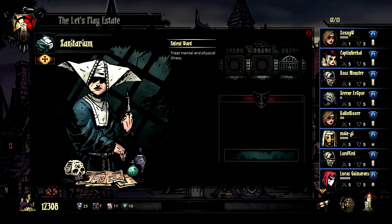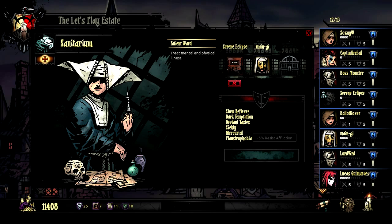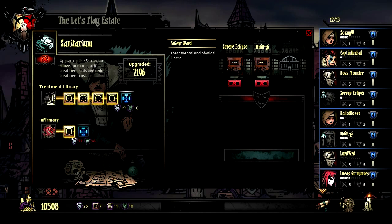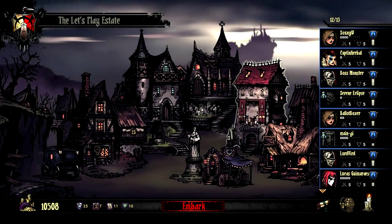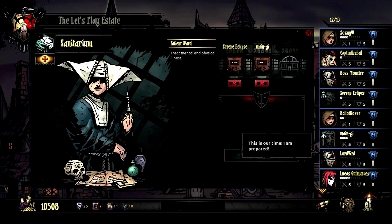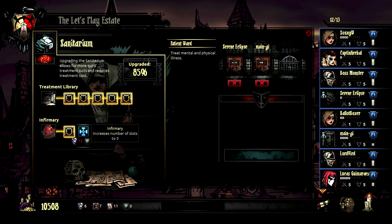Serene Eclipse had zoophilia — let's get rid of that. Main G has sickly mercurial and direct temptation — let's get rid of mercurial, since reduced resistances across the board are bad. Might as well start picking off those negative traits. Could have upgraded to reduce treatment cost — oh well. I did finish the guild and the blacksmith, so my next priority is the Sanitarium. I paid slightly more than I should have so I probably just blew 200 gold, but 200 is not that bad. Now it's cheaper than ever.